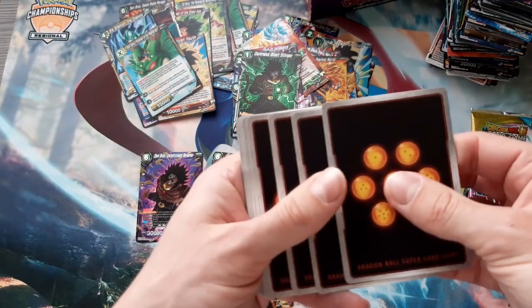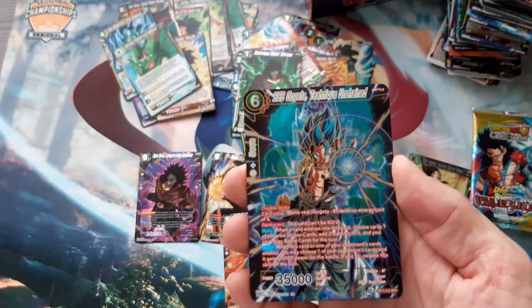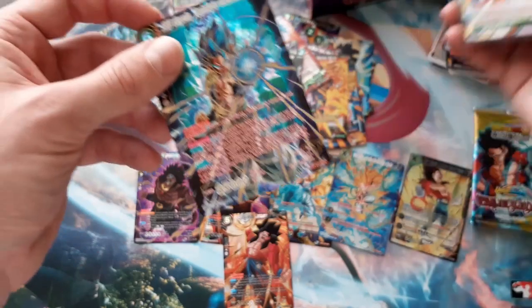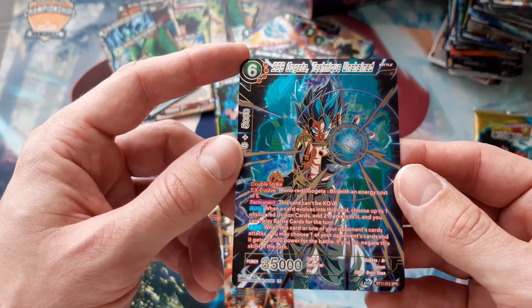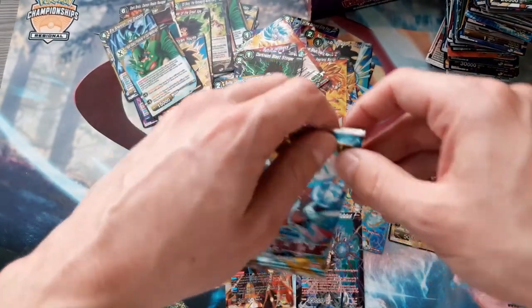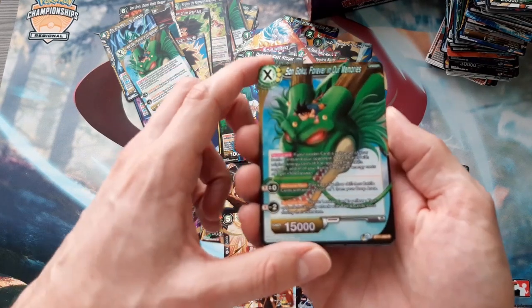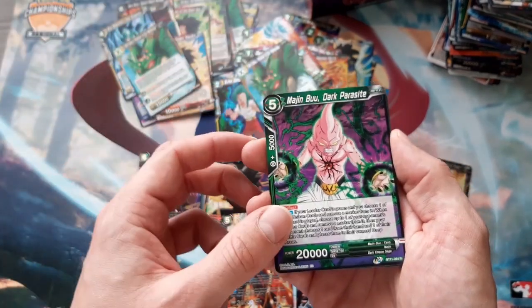Two packs left, hopefully we get an SR. Bulma, Demonic Transformation - and oh, an SBR! Super Saiyan Blue Gogeta Technique Unchained! Wow, look at this artwork - look, here's Vegeta and Goku in the back as well, this looks epic! Let's open our last pack. Oh, the Son Goku I wanted in holo - Son Goku, For Our New Memories - and Majin Buu Dark Parasite.